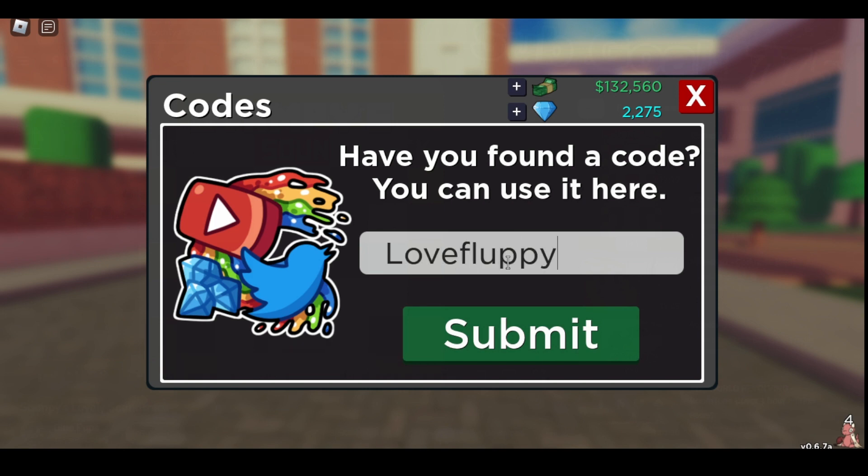So the first one is Love Fluffy. That one gives you a Swarm Snack. The next one is File Free Gems, gives you 400 gems.